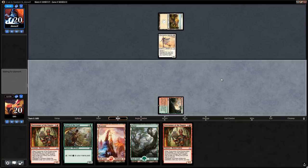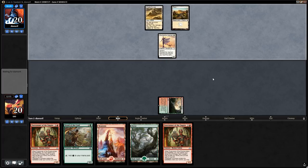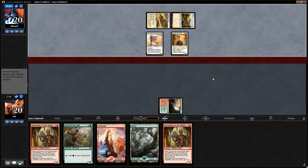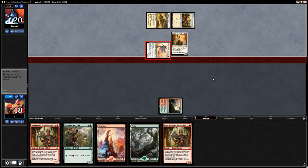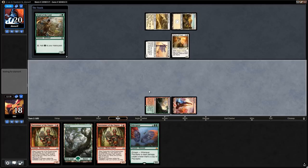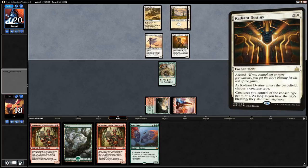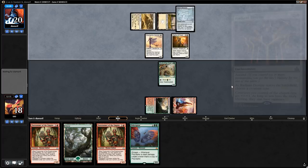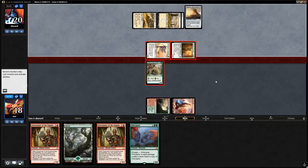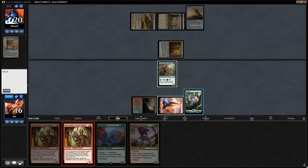Another Forerunner — we'll search a dino to deal with the opponent's one-toughness creatures. We have a reasonable start: turn two Druid, turn three Forerunner, then turn five we get to wipe the board of one-toughness creatures. Opponent has an aggressive start. Polyraptor — won't need him for a while. Druid of the Cowl is better than Drover of the Mighty in this matchup since it blocks right away. Looking for a Ripjaw Raptor with our Forerunner to draw cards.